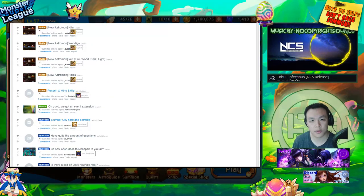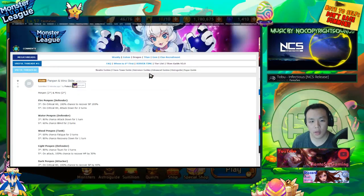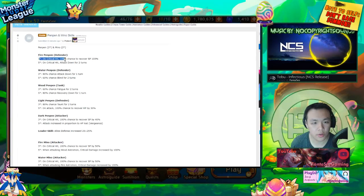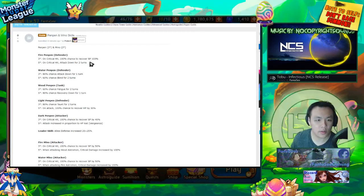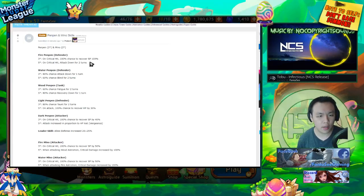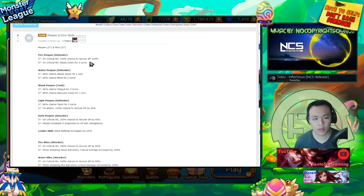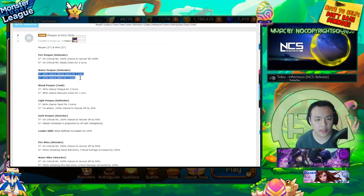These pen pens are all two-star defenders. Critical strike: 100% chance to recover SP by 100 on critical hit, attack down for two turns. This is very similar to the wood Mushi but instead gives a two-turn attack down — however it's only activatable on the second turn so it's not too good. Water pen pen is another slot filler — attack down and blind, both decent skills for titan. Fatigue recovery down — not usable.